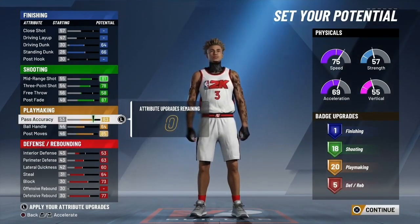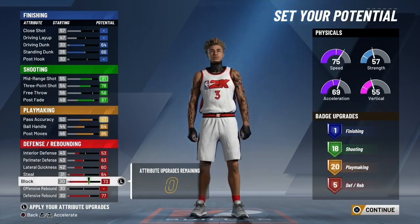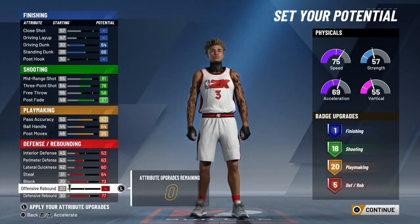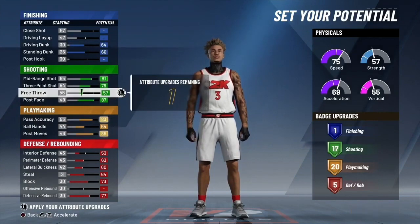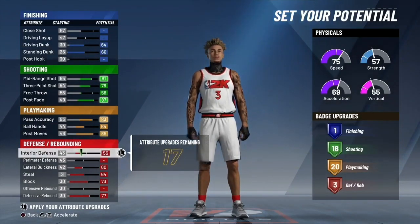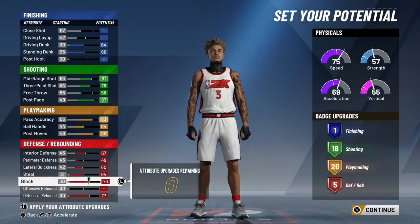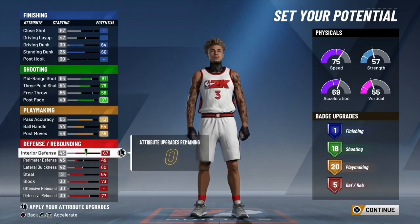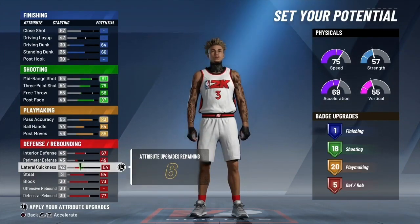You also want to make sure you can get five defensive badges, so you have to play with the attributes a bit. I'm showing you guys how to get exactly five defensive badges. You want clamps and intimidator if you're guarding a guard, or rim protector and big man defensive badges if you're playing as a big. Five badges — silver, bronze, or gold silver — is enough.